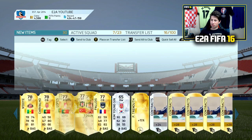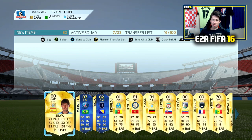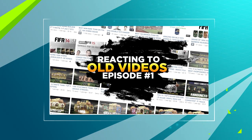I'll probably open the other ones — if I get anything else I'll show you guys. But that is insane: 87 rated Maxwell and another Team of the Season and silver. That's my highest rated in-form or Team of the Season of the year. That's an insane pack.